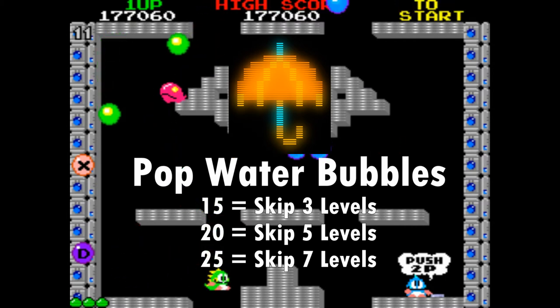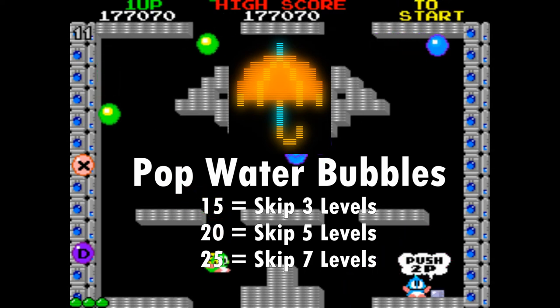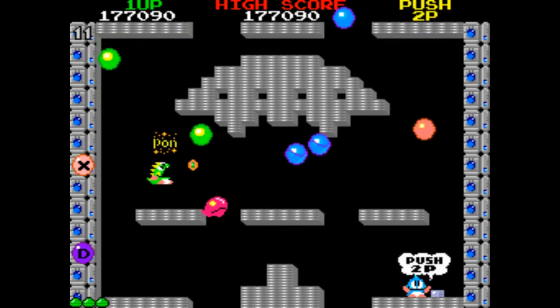There are three different umbrellas that appear based on how many water bubbles you popped. The more bubbles you popped, the more levels the umbrella will skip.